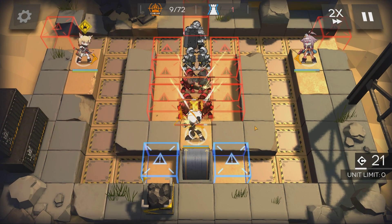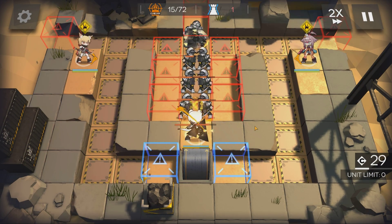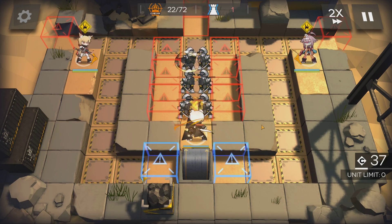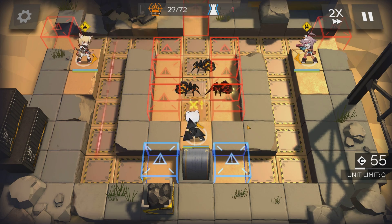Proc Shirayuki. The enemies will run into her Fidget Spinner. Do not use any skills during this point.